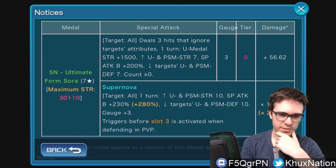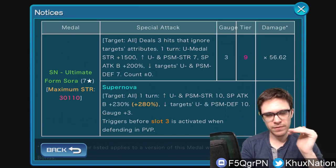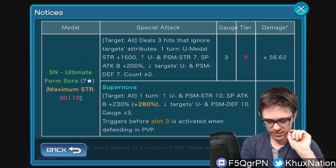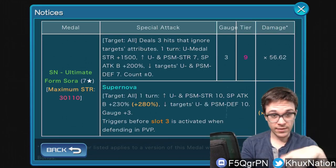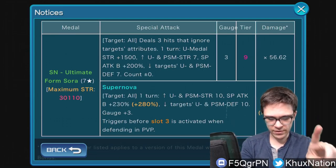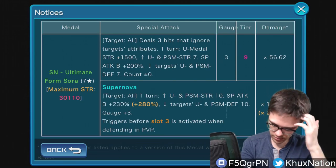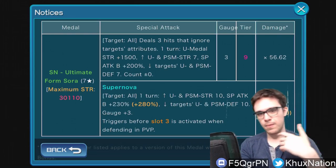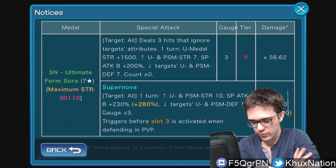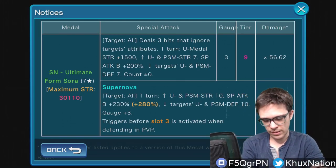The 56.62 multiplier is honestly kind of standard at this point for supernova metals. Not many are going into the 60 range — mid-50s is kind of the average now. The supernova is an AOE supernova; for one turn it raises upright and PSM strength by 10 tiers, guilt buff by 230%, or 280% if evolved, and lowers targets' upright and PSM defense by 10 tiers and restores 3 gauges. It has a multi-power of 180, or 220 when evolved — 220 is slightly above the average of 200, not too bad.